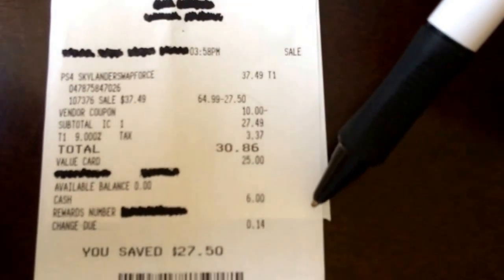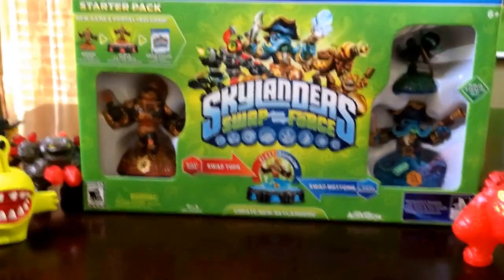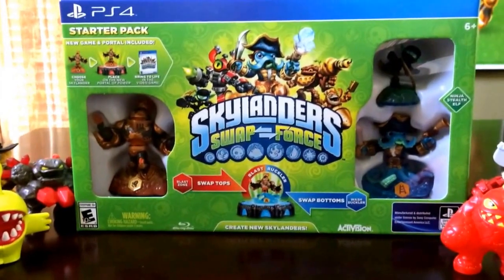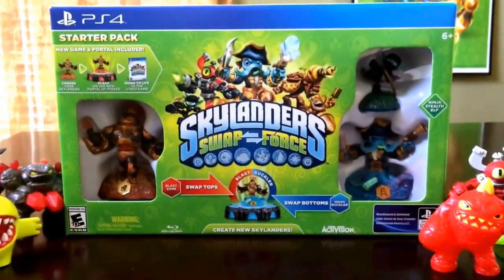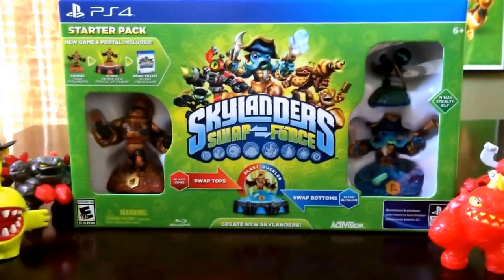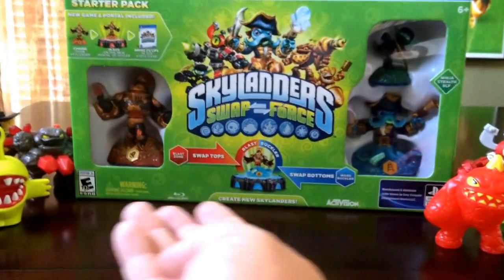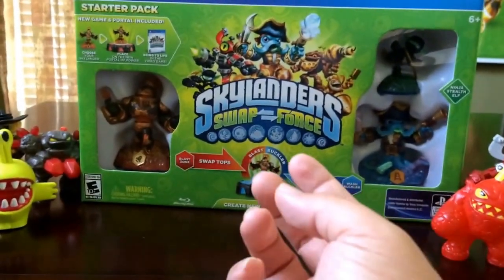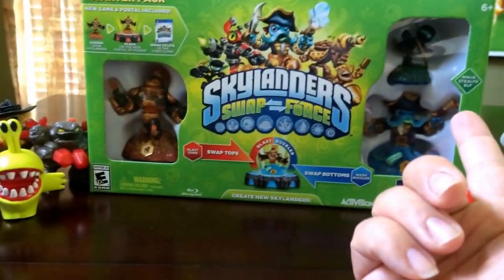A lot of people said, oh my God, Activision turned around and did a new portal and it's going to cost money. Of course it did originally because we bought the Dark Series portal, but with this one — and I never had these characters right here — they actually get added to the collection count: the Blast Zone, Washbuckler, and Stealth Elf.